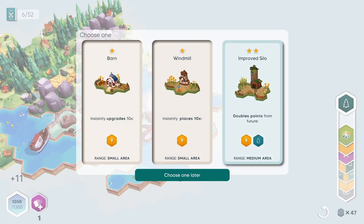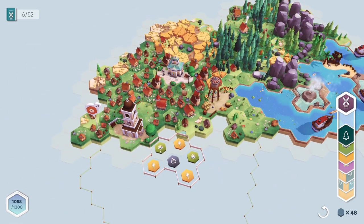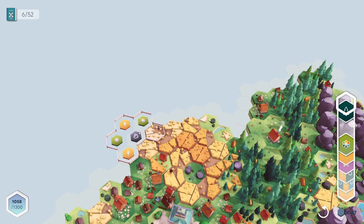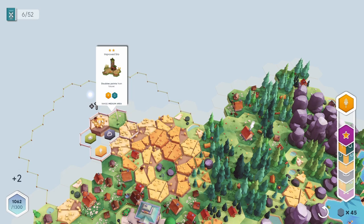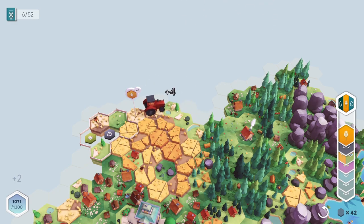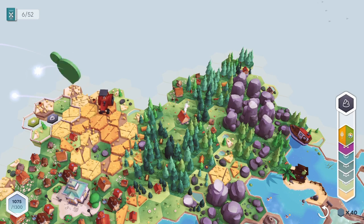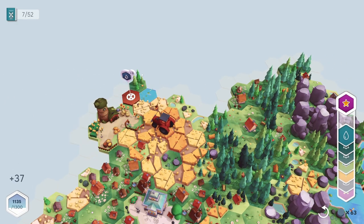Another booster pack — we have an improved silo, a windmill, and a barn. Let's try the windmill. We have flowers and fields. We don't really have a lot of flowers we can use at the moment, but we can put this up here — we're gonna fill that in. Here are some flowers, here are some fields. We've got something here that requires fields. This one has fields and trees. What is that — a tractor? Oh my goodness, it is so big! I need rocks and flowers up there.